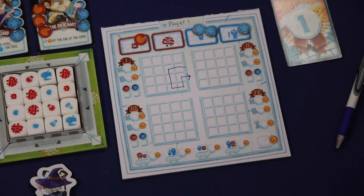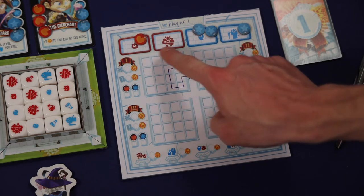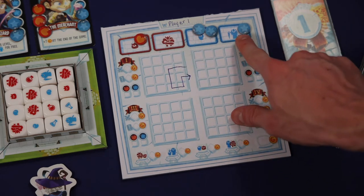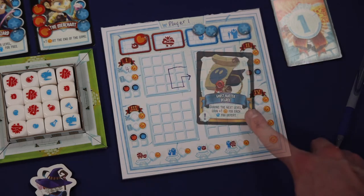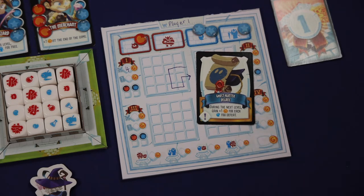Then, for each player who manages to exit the level in time, they would be able to score points based on the tokens on their adventure sheet. A player would score 1 point for each token showing they've defeated a monster, regardless of that monster's size. So for instance, this player for their level 1 score over on monsters would write 4 points.